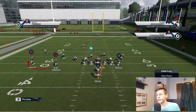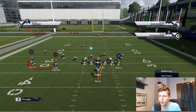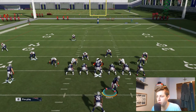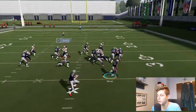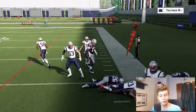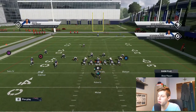I'm going to show you what these runs can do for you. Starting with Stretch Alert Bubble — what you can do is motion him out a step, then snap the ball. Get to the edge, make a juke, make sure your own guy doesn't get in your way, and you can get a lot of yards.